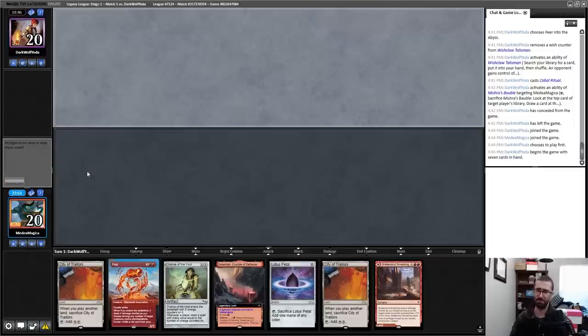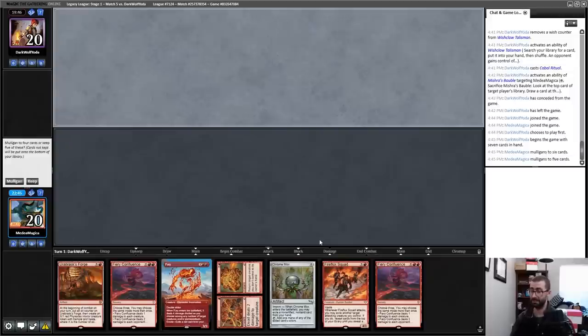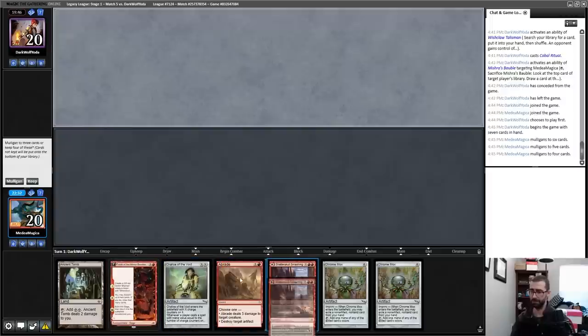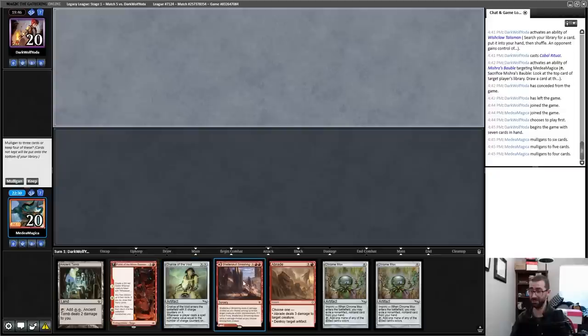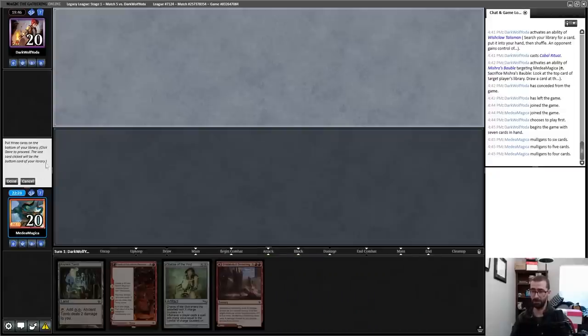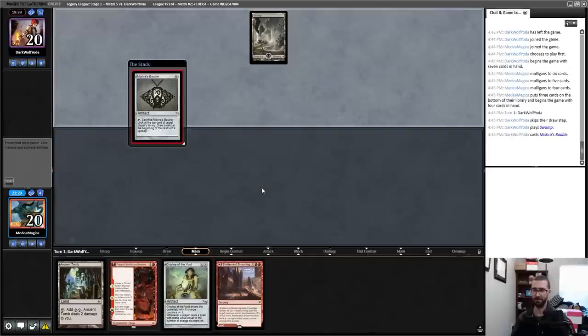This hand has a Chalice on zero but then does nothing else — any top deck is reasonable, but I just lose to fair Urza Saga stuff. I think I can do better. This is not better — I cannot get a decent mix of lands and spells. I'll go to four. One, two, three, four — I kid you not, this is the best hand so far and it's not close.